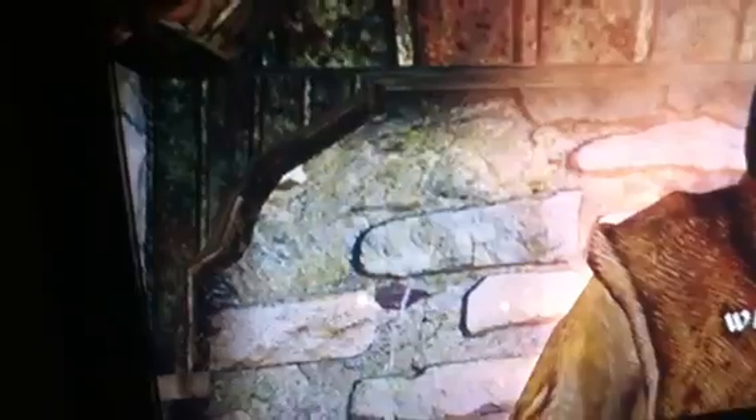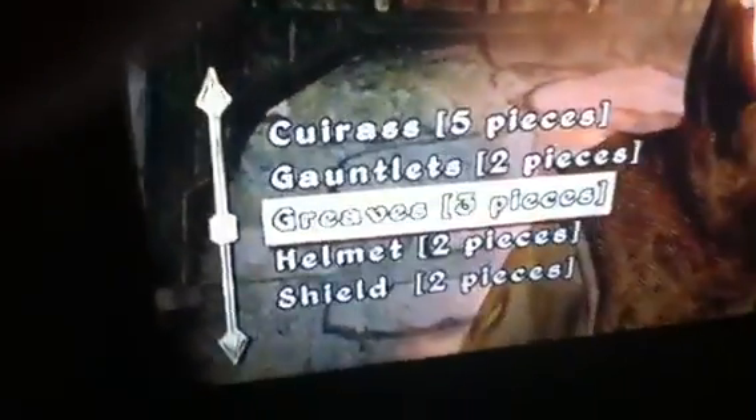Be careful so you don't pick up something of hers, or she'll call the guards. Then you talk to her and say 'forge armor.' You can click two pieces for boots. Then forge armor again — cuirass, which is five pieces. Forge armor again for gauntlets. The bigger the piece, the more Madnessite you have to have.